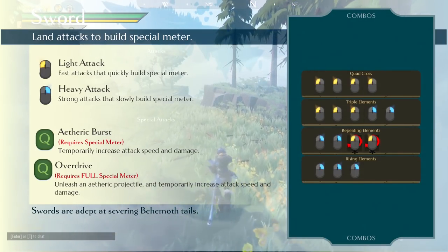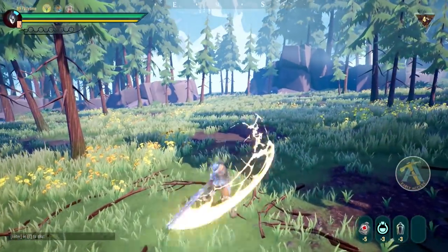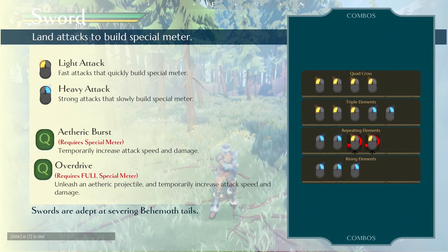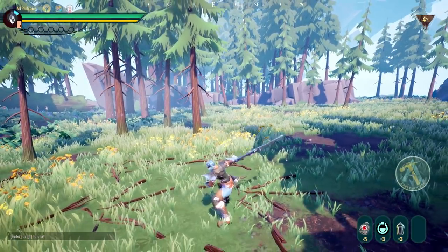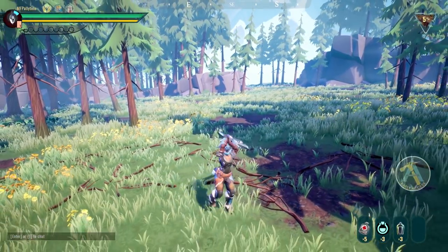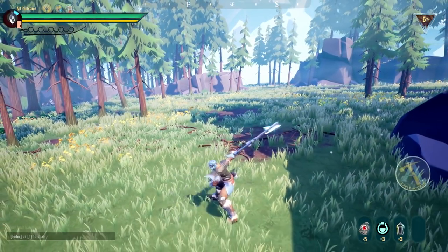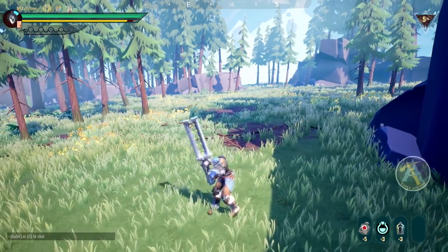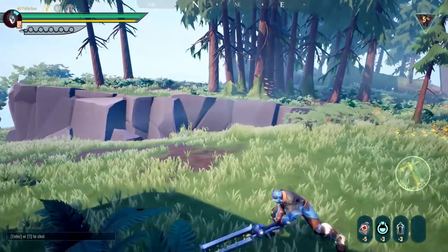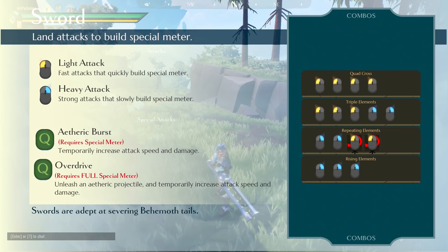The Triple Elements is actually really hard to show off with this weapon because it has so many particle effects all the time. But it's just starting with the same combo — three auto attacks. With the Quad Cross, there's a moment where it pauses and you decide whether to go for that last attack. Well, there's also a moment where you can decide to go into the heavy attack, which will deal more damage but takes longer.